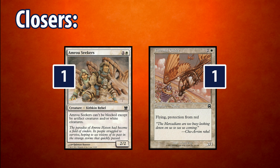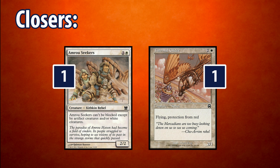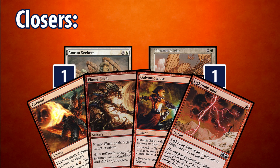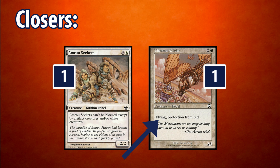Our tutorable closers include 1 Amrou Seekers and 1 Thermal Glider. Amrou Seekers is a 2/2 for 3 that can only be blocked by white creatures and artifact creatures. The only deck that this is bad against is Affinity and Tokens. Other than those two decks, no other tier 1 decks at the moment really play white creatures. Thermal Glider is a 2/1 flyer with protection from red. This means that popular removal such as Firebolt, Flameslash, Galvanic Blast, and Lightning Bolt can't get rid of this thing, and it has evasion on top of that.